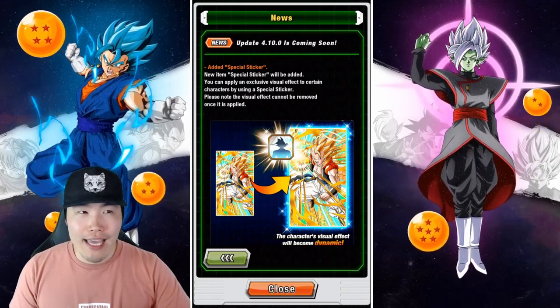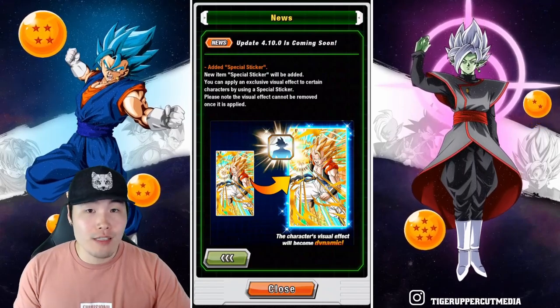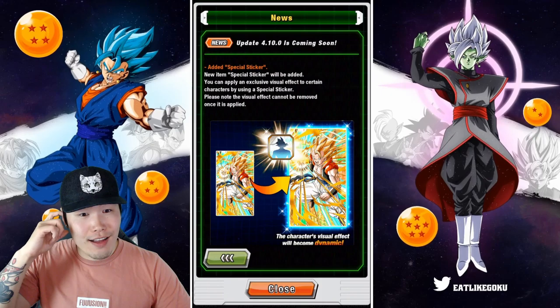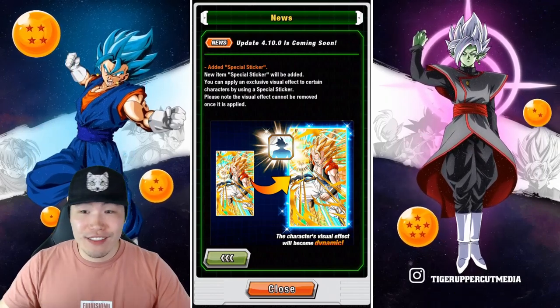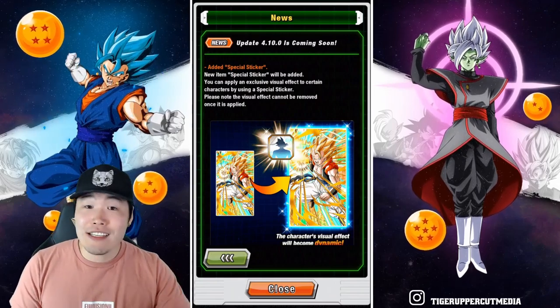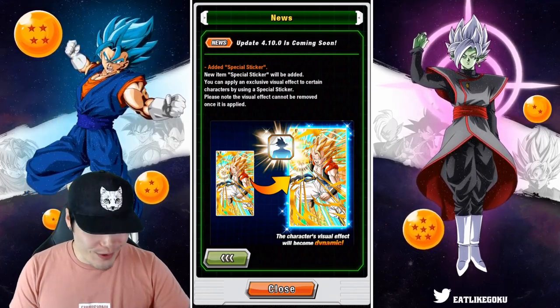I don't know exactly how many characters actually start with a sticker effect, but I know there's a decent amount — like a pretty big pool out there. So most people should be able to get a few characters at least with sticker animations and stuff like that. A lot of them are decent, some of them look really, really good. So another feature I'm very excited for.